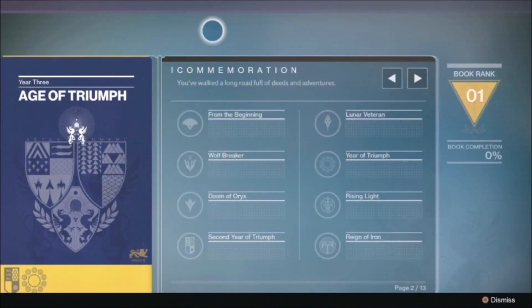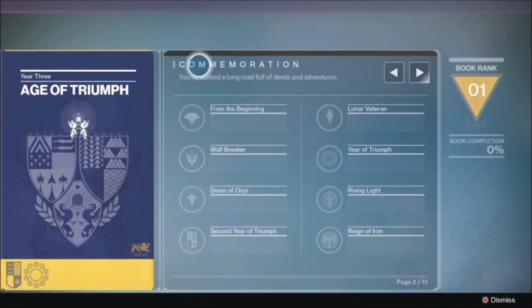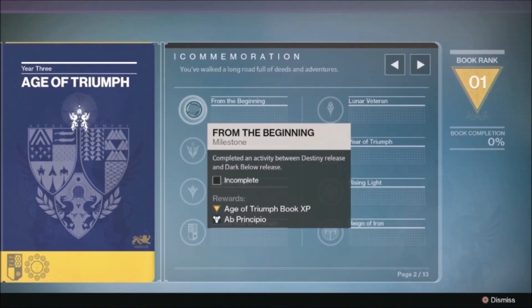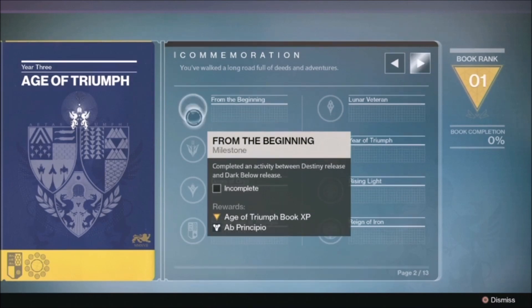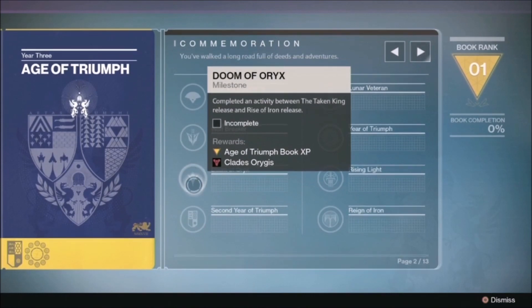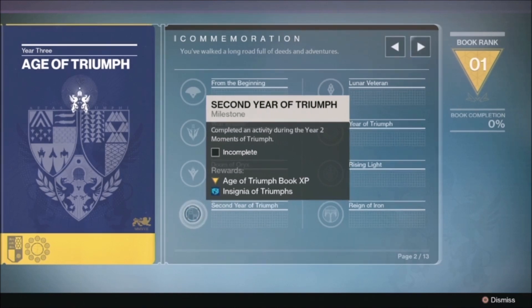You may find that when you open your record book on Day 1, many of the challenge nodes will have already been completed. That's because this record book is celebrating the past three years of Destiny. If you're a veteran guardian, you'll have already completed many of the challenges listed. For example, one challenge asks you to complete an activity between the release of Destiny and the Dark Below — that's something I did a long time ago. Each of the nodes on this particular page unlocks an emblem, so that's eight new emblems just from page two. If you're a veteran guardian, you'd have almost certainly completed all eight nodes, meaning eight easy emblems on Day 1.